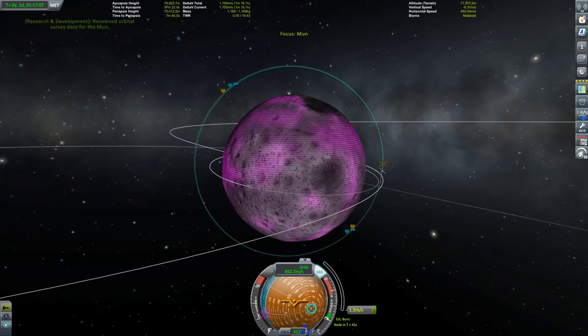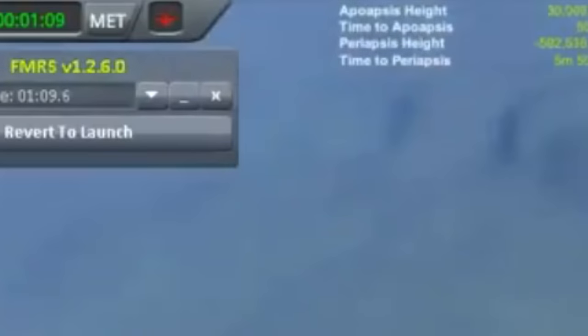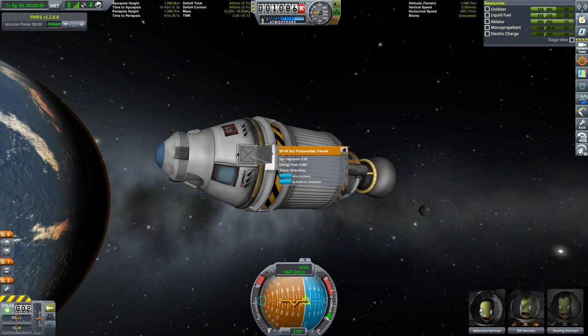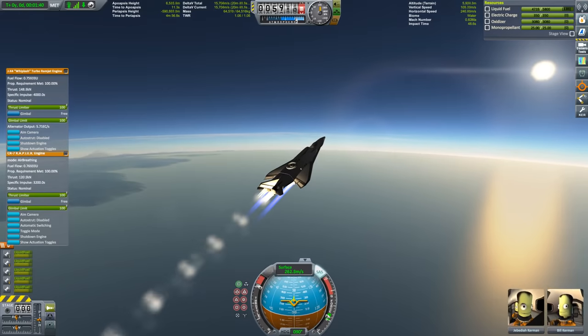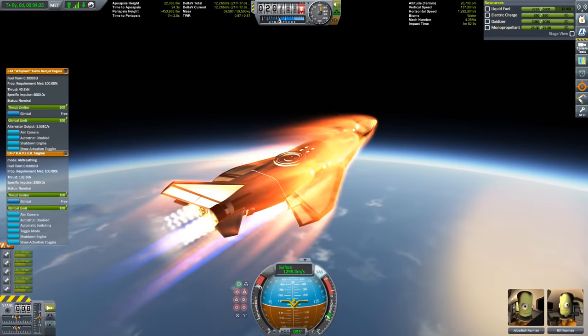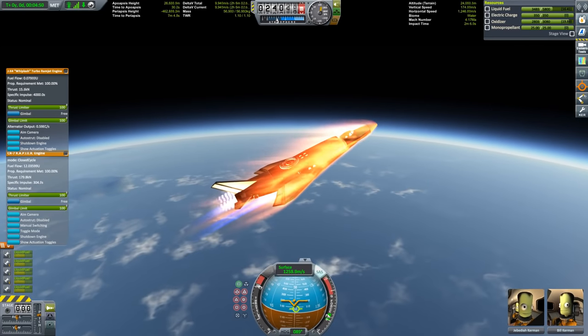Underestimated power demand. This is similar to forgetting an antenna — if your probe core runs out of power, your vehicle is dead in the water. This holds especially true for unmanned vehicles. While you can still extend solar panels or start fuel cells when you bring along a pilot, if you go purely remote, that's no longer an option. Also, sending your space plane up with RAPIERs, which don't generate electricity when firing, and forgetting to add enough batteries or solar panels, is a recipe for frustration.